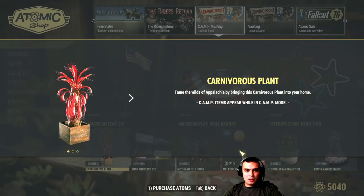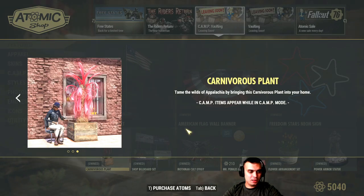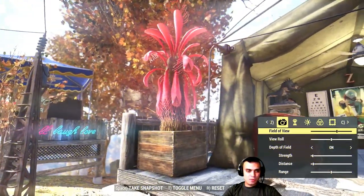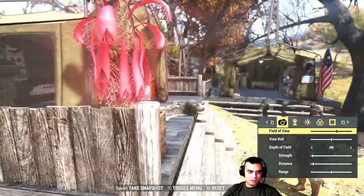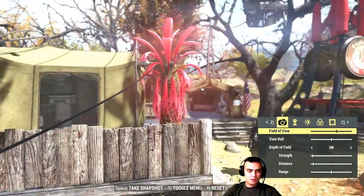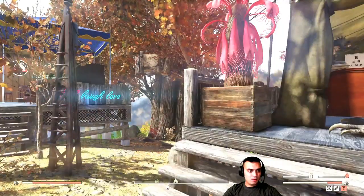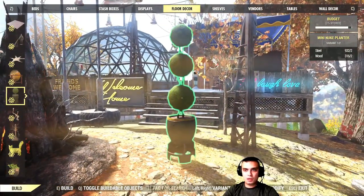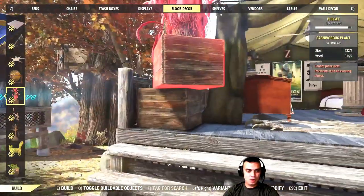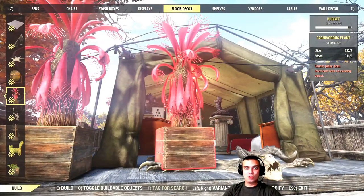Next we have the Carnivorous Plant, and it's a really good-looking plant. It can be found in the build menu under the Floor Decor section — scroll from the mini planter and you'll find your carnivorous plant.